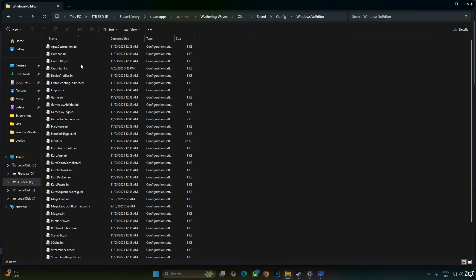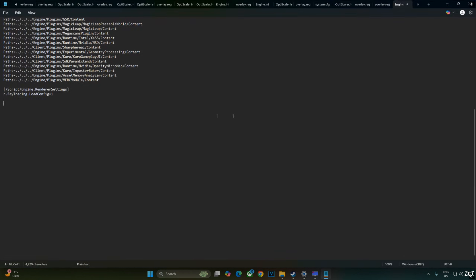Open the Engine.ini file. Scroll to the end and paste the following lines — I'll provide them in the video description so you can copy them from there. The first line enables DLSS frame generation, and the second line enables NVIDIA Reflex, which the mod will replace with XELL. Click File, Save, and Close, then launch the game.